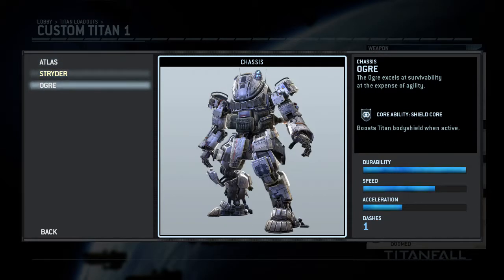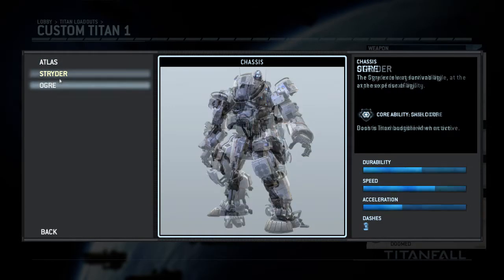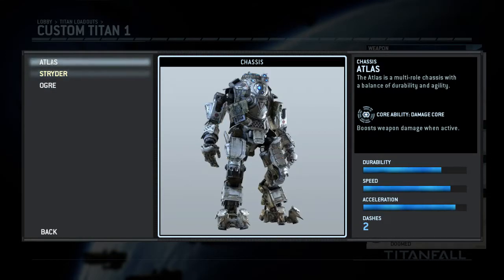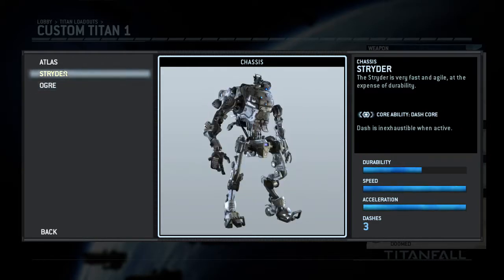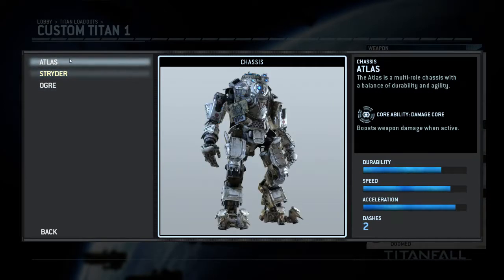Last but not least we have the Ogre, which has the highest armor, highest shield, but only gets one dash and has the Shield Core ability. The Shield Core does not make you invincible — it just increases the amount of shield you have. Be careful about this; while it's really powerful, it doesn't mean you can just stomp into the middle of battle. It's a little sad in Titanfall that these graphs don't really mean a lot, other than showing the dashes and durability change.